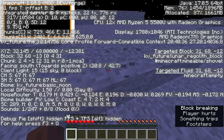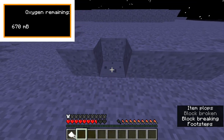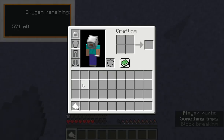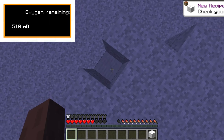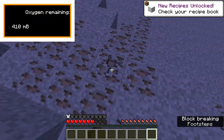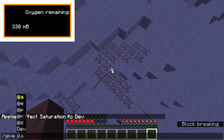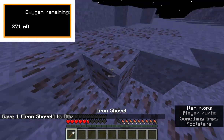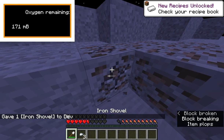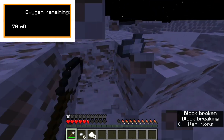This block is lunar regular sand. Underneath it is anorthosite — neither of them have any uses right now, but you can craft the regular one back into a block and place it. This is iron ore, but you need a shovel to extract it. With a shovel you can extract it and it gives you a single iron nugget.